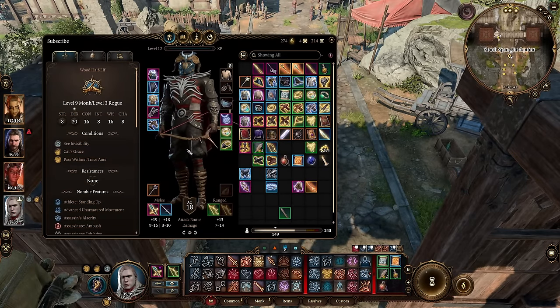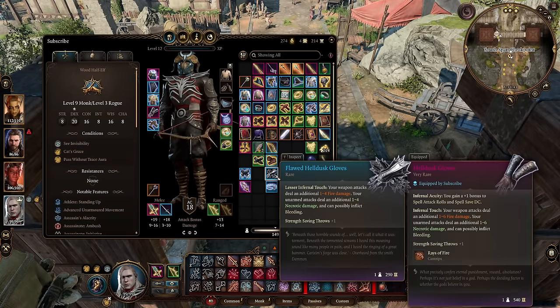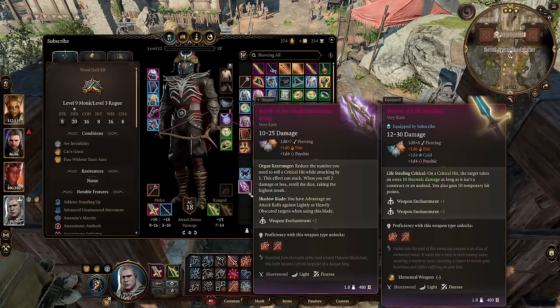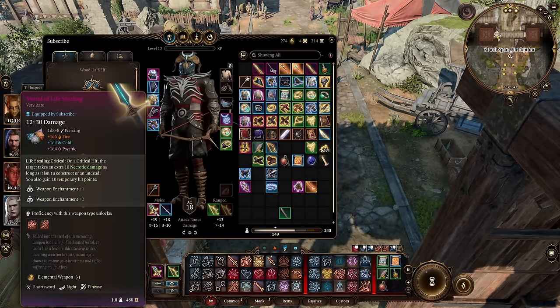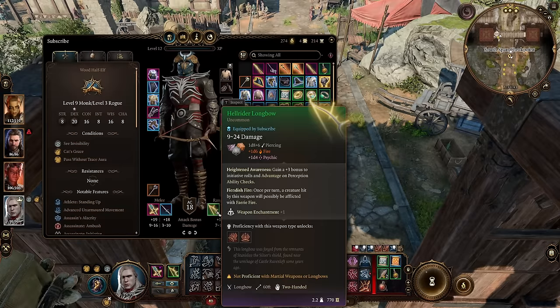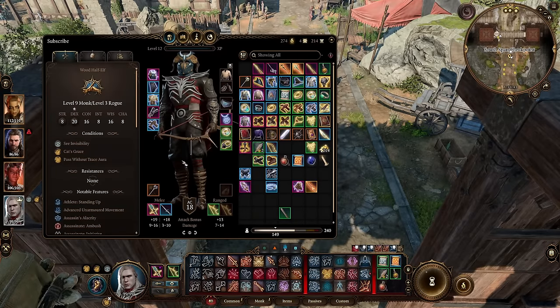Some other early items you can use: I already talked about the Flawed Helldust Gloves, but you also have the Sparkle Hands that you can use really early in Act 1. You have the Knife of the Undermountain King, though I do think as an Assassin, rather than a Thief, the Sword of Life Stealing is a little bit better. And for bows, feel free to change this out for anything else you want, but initiative is pretty important for this build.